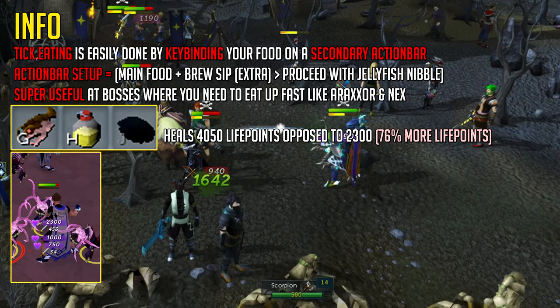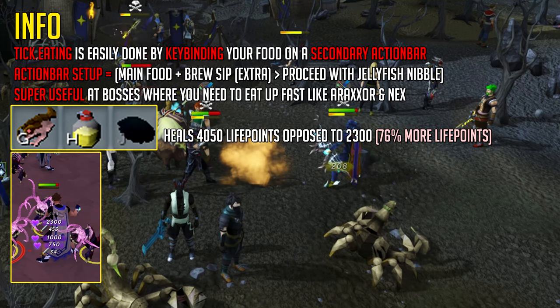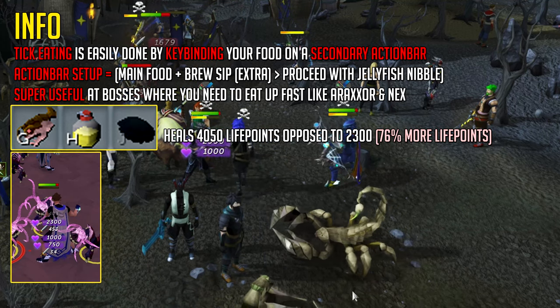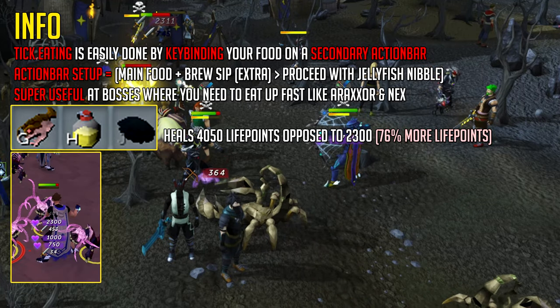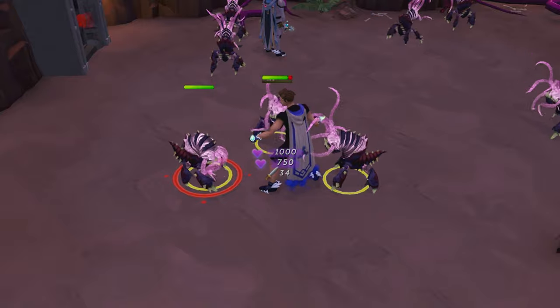This will cost a lot of money however in the long run, as sourdough brew flasks and blue blubber jellyfish aren't exactly cheap. This is super useful for bosses where you need to eat up fast, like Raxor or Nex, or pretty much any high tier boss.